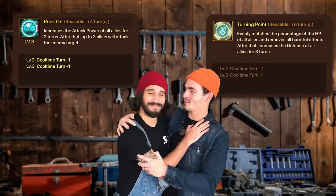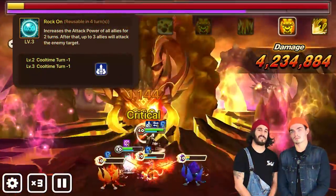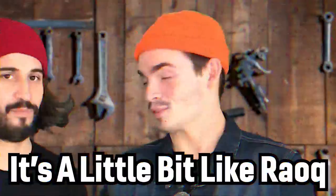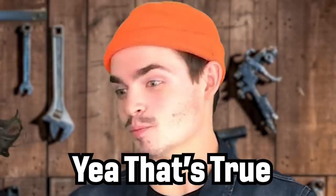Rock On grants an attack buff and makes three of your allies attack together. It's a little bit like Raul — actually it's the other way around, Raul copied her, she came first.